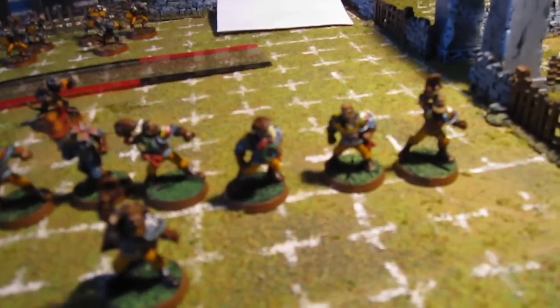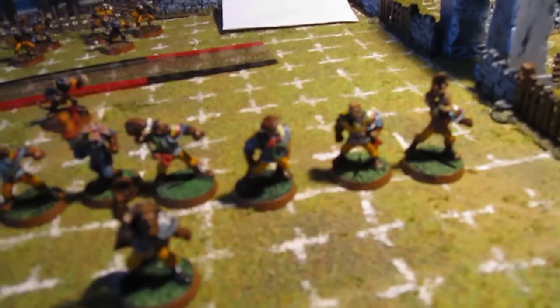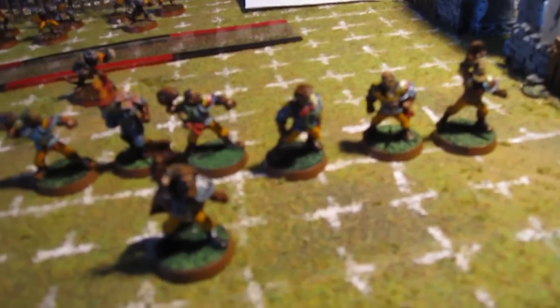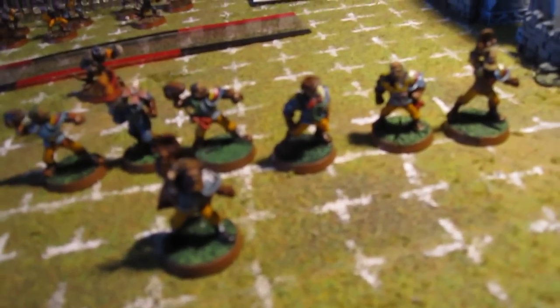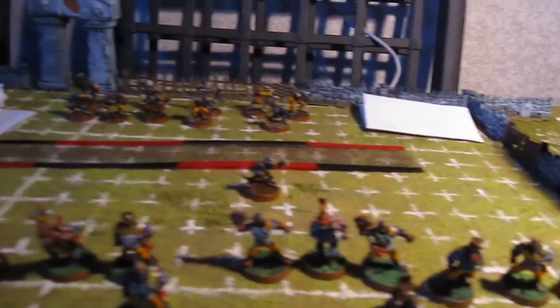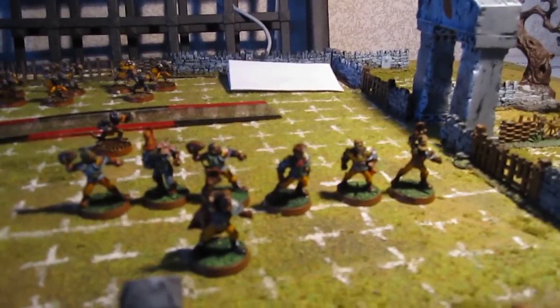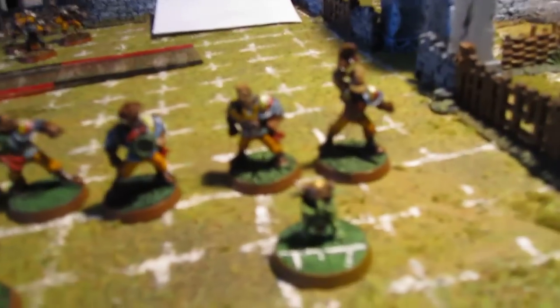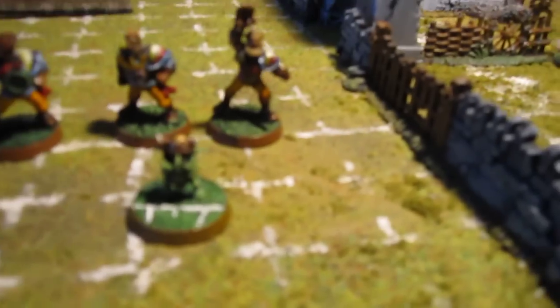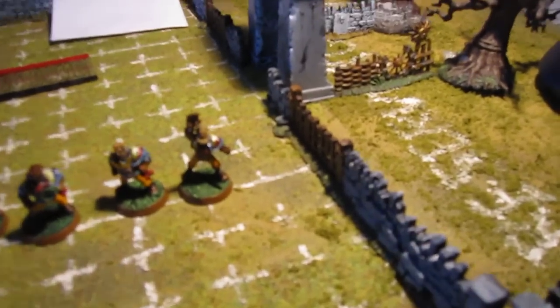The additional staff are people that are part of the team but they're not on the pitch. In fact, you don't need models for them. Some miniature manufacturers do make models — I have a ref, or you can use her as a coach for Amazons, or you can make one. I made this out of some spare bits from a Games Day, and he is the coach of my Goblin Underworld team.